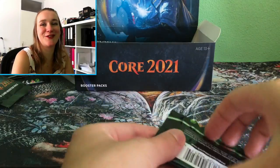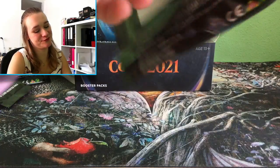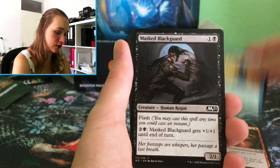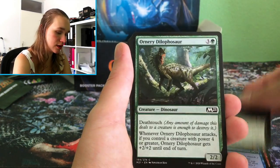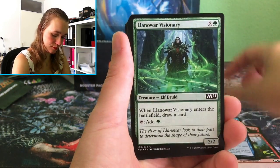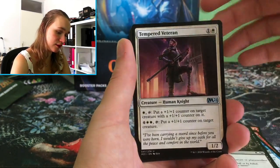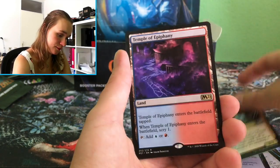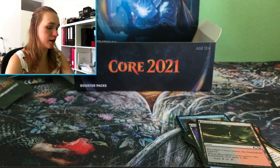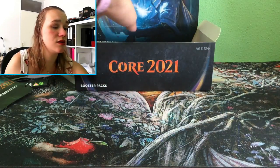There we go — Burn Breath, Wall of Runes, Masked Black Guards, Ornery Dilophosaur or something — I have no idea. Oh, pretty — I like the artwork of this, it's so beautiful. And something about Arena — nothing very interesting.